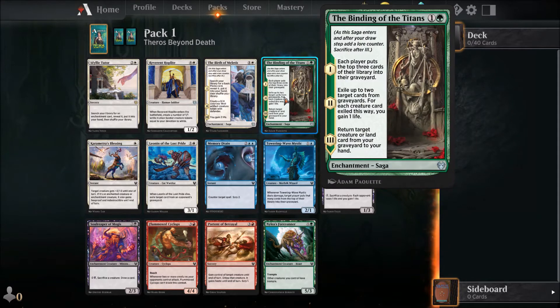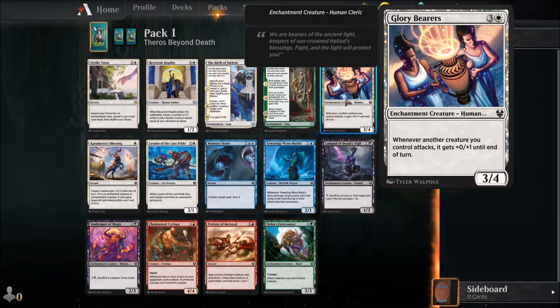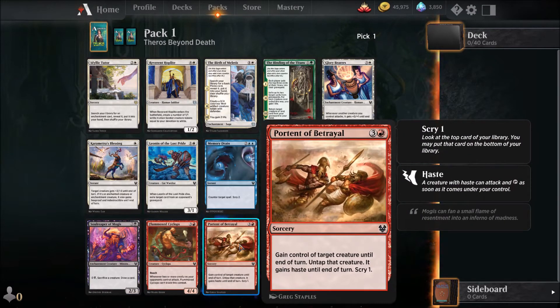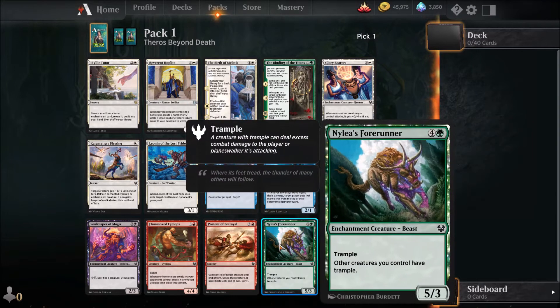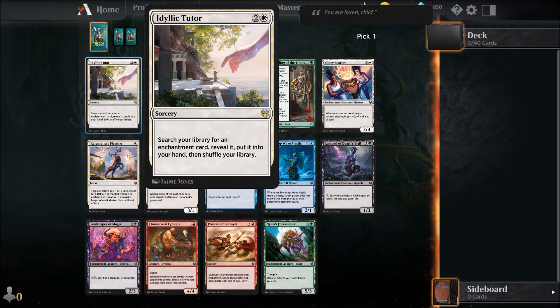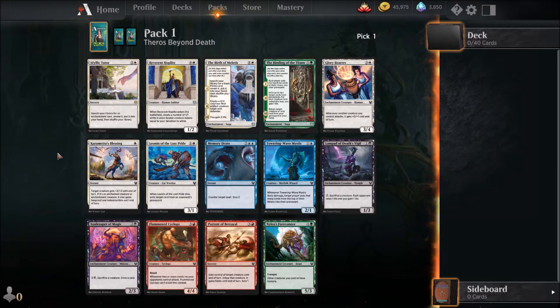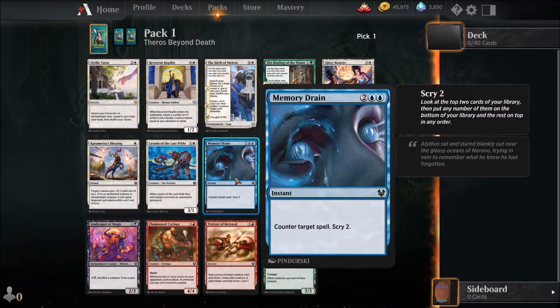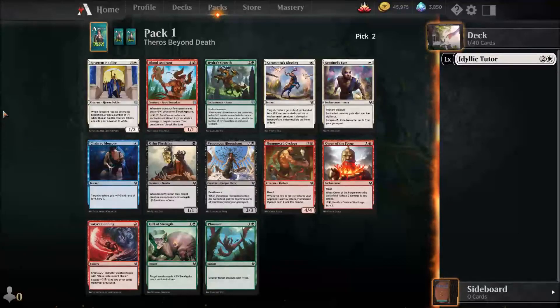The birth of Meletus is a card I already see pretty often. I don't like this one that gives plus zero plus one until end of turn. It's not very easy deciding what to pick here, but I think it will be the Idyllic Tutor, and maybe go for a white enchantment deck. I just don't know what's good in draft yet in this set.